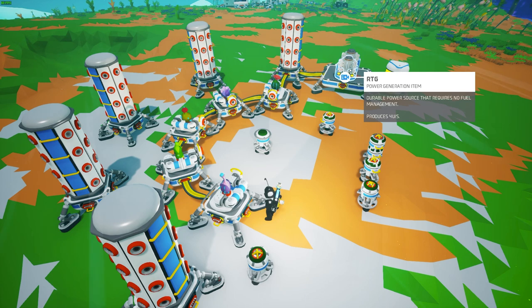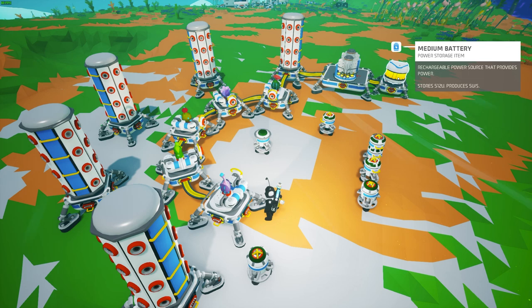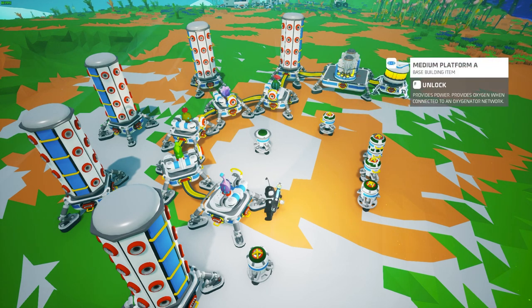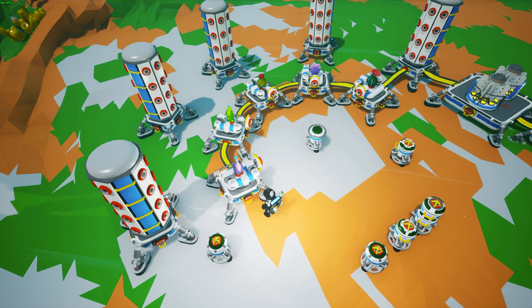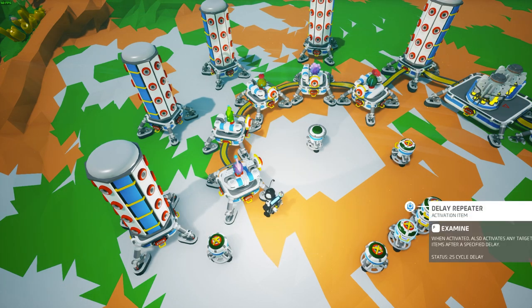You can put anything you want for power as long as there's enough for the arms. I also have a medium battery for backup power — if you're using solar or wind power, that gives you some backup. For the logic part, I have a proximity repeater, two button repeaters, two delay repeaters, and two count repeaters.